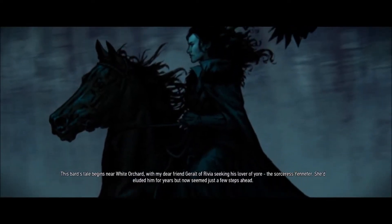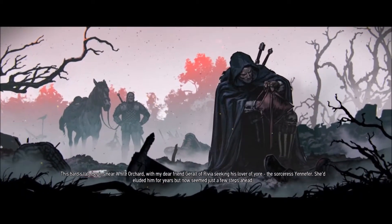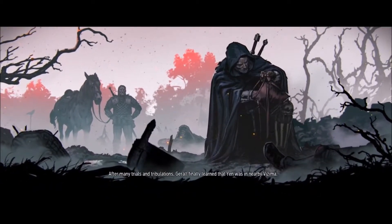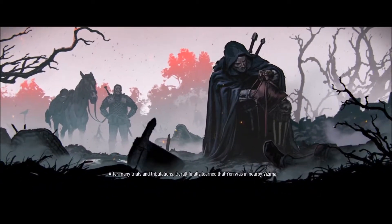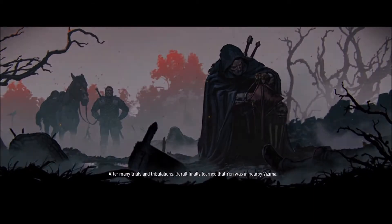But you do know that I beat up their leader once. I will beat him up! The Bard's tale begins near White Orchard, with my dear friend Geralt of Rivia seeking his lover of yore. Alright guys, we're getting a recap now. He'd eluded him for years, but now seen just a few steps ahead. After many trials and tribulations, Geralt finally learned that Yen was in nearby Vizima.